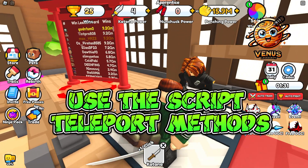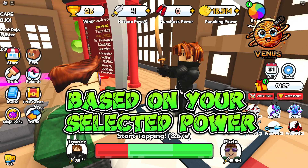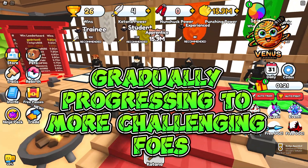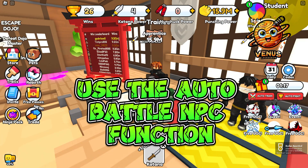Use the script teleport methods. Battle NPCs — engage in battles with NPCs based on your selected power. Test your skills against opponents that match your strength, gradually progressing to more challenging foes as you improve. Use the Auto-Battle NPC function.